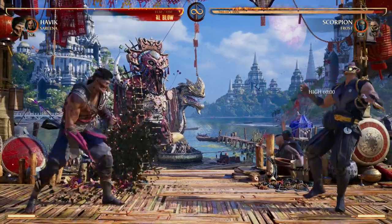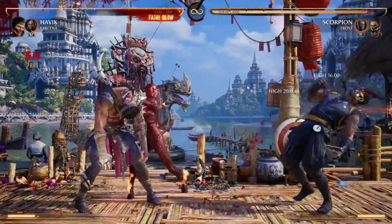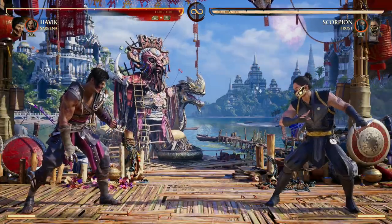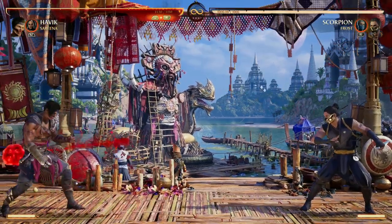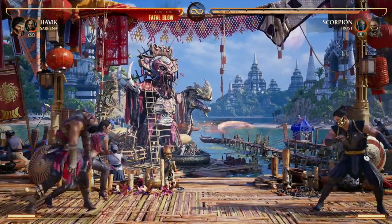She offers two projectiles including a really fast single one and of course the double one that allows for awesome combo extension, and Havoc really needs that. He wants combo extension. He needs a faster projectile because far away his are just not great — they're just too slow. Your opponent can really read them, but using Serena kind of fixes that.